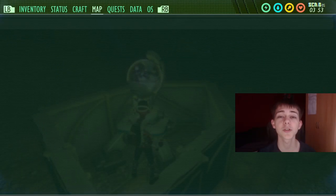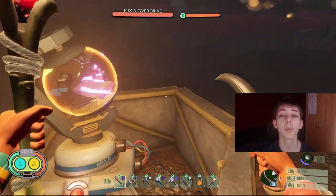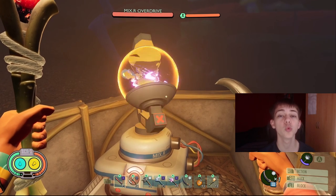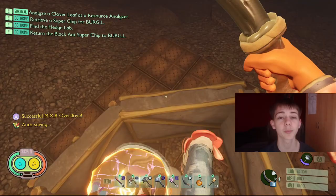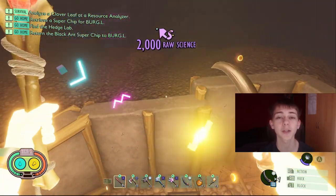The next mixer I did is the sandbox mixer. This one only has ant lions attacking it, but you need to build. If you don't build around this mixer, you will never complete it — I couldn't even do it in a custom game, it was extremely difficult. Make sure you build walls around the mixer to stop the ant lions hitting it.